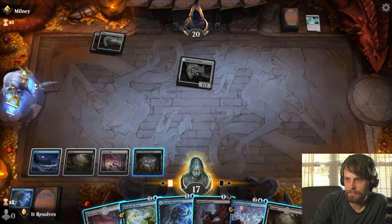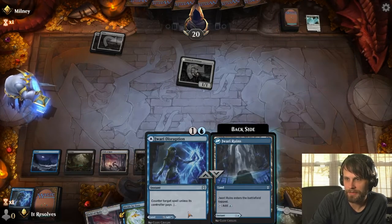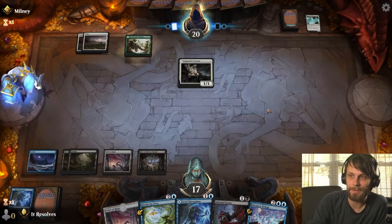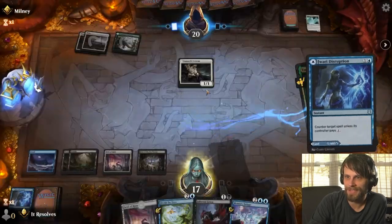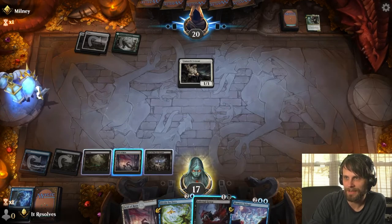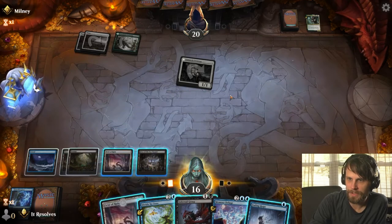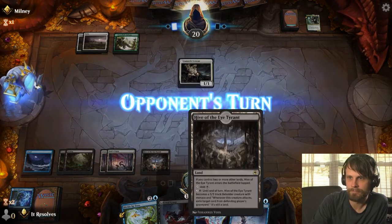We have so many black sources now that unfortunately we're running out of blue sources. I do want to leave up that Jawari Disruption on the simple fact that if they've only got two or three mana, it's very easy to just counter whatever they happen to have. Easy kill — I'll happily take that. I think we just let the one hit — I'm not overly stressed about one damage here and there. I think we just pass here.